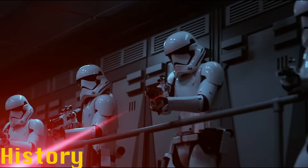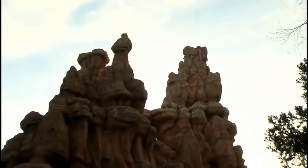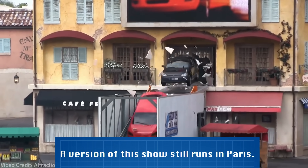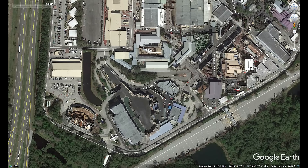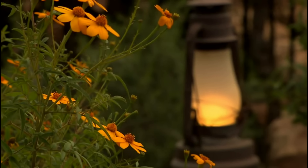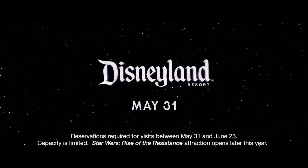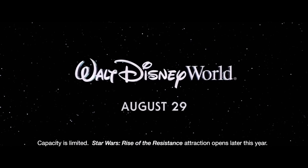Much like Star Wars Rise of the Resistance, Smuggler's Run was one of two highly anticipated rides to open inside Star Wars Galaxy's Edge, both at Disneyland and Disney's Hollywood Studios. Each ride replaced a former land or section of land and extended into off-limits areas. Preparation began with the closure and demolition of the Backlot Tour, Lights and Motors Action, and the Streets of America at Disney's Hollywood Studios back in 2016, and Big Thunder Ranch and parts of the Rivers of America at Disneyland. From there, land clearing and construction accelerated quickly to meet the rapidly approaching opening year of the twin lands.